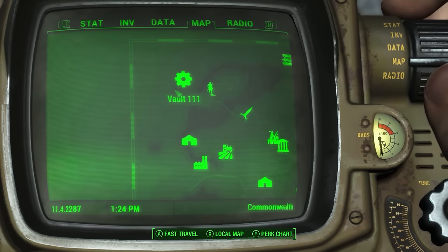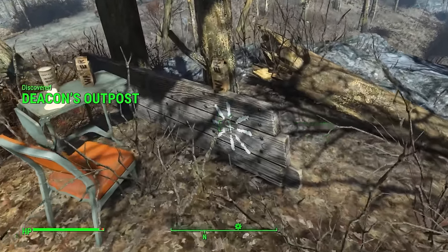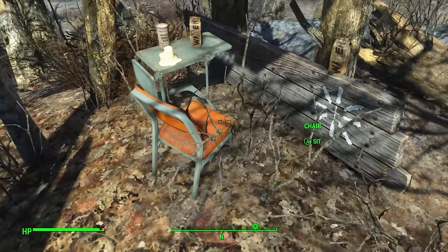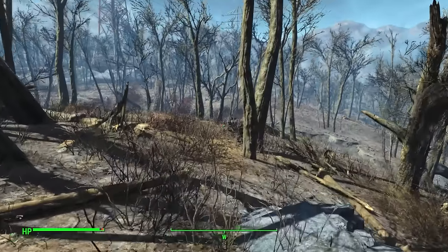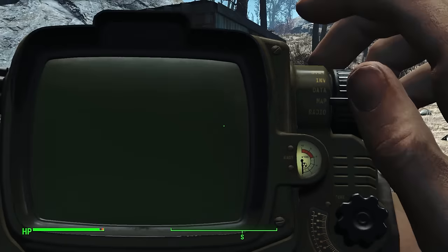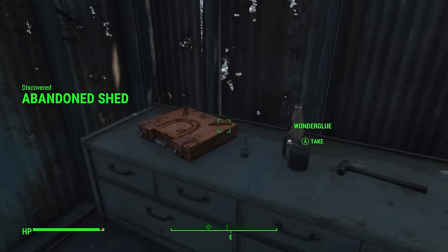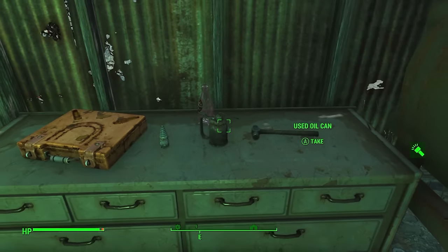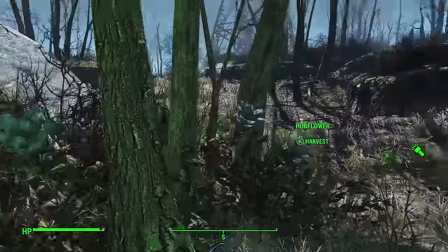Kicking off our unmarked locations, south of Vault 111 is Deacon's Outpost, complete with the railroad insignia as well as two dirty water and a purified water for any survivalist playthrough. It's a must-pass location. A neat location often overlooked, west of Vault 111, is the Abandoned Shed. Inside, once you pass the novice-locked door, you can find a toolbox full of goodies as well as some basic materials for settlement building. There's also outside some bloodleaf and hub flower.